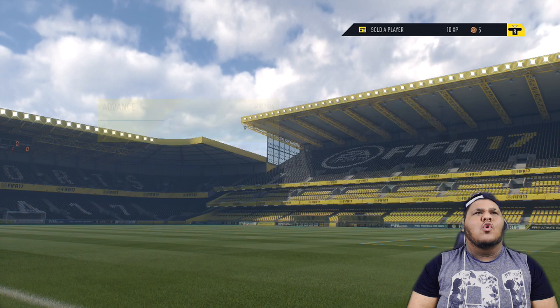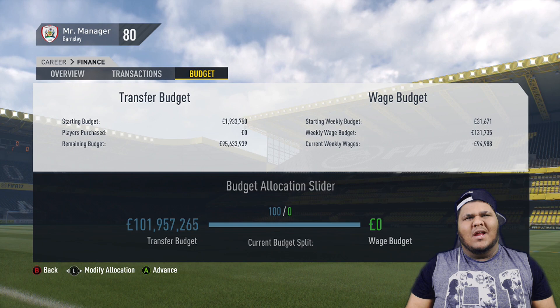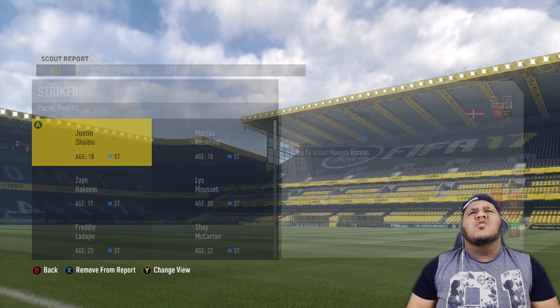And last but not least, player sold — Sam Winnell to Arsenal for 39 million. Now if we go to our office — 95 million. In fact, if we go all the way to the right, 101 million pounds from four players, starting from just 3 million pounds. We've just made 95 million pound profit. Not bad.